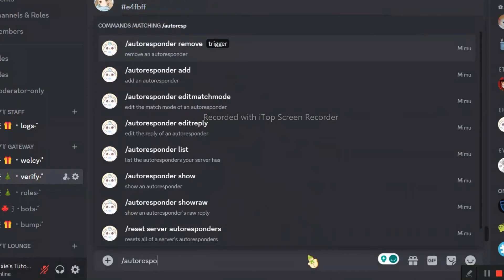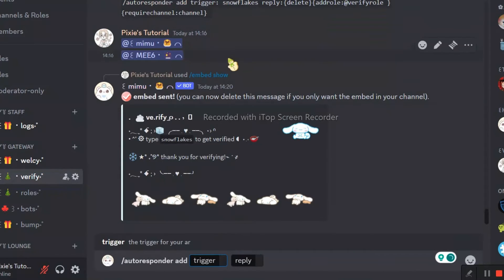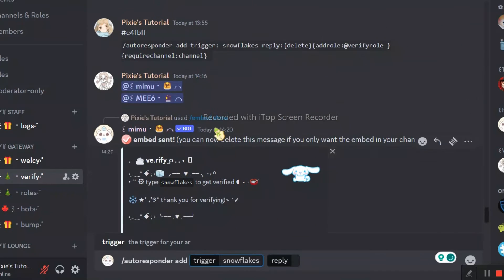Just use the command mentioned in my YouTube video's description. Make sure to write the same trigger mentioned in your embed — if you screw this up, then rest in peace, my friend. As for the reply, just copy paste it, but don't copy paste the whole thing — that would be dumb. You need to add your verify role and verify channel.